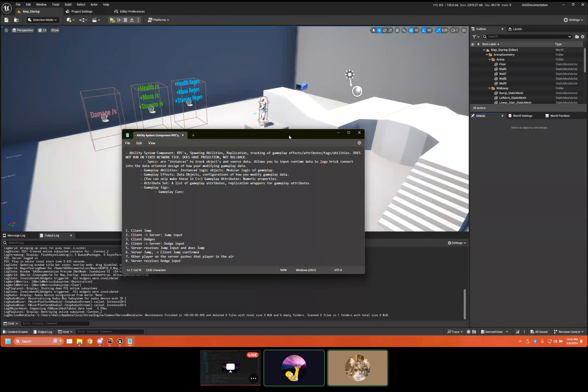Gameplay Effects recently had a huge refactor — they're now modular. They used to be a giant monolithic data list of things to configure. Every designer hated dealing with them because there were all these dropdowns and the categories would reorder every time you opened one, so you'd never have the same order — you'd be looking for modifiers and they'd be at the top, then at the bottom, then in the middle. It was terrible. They've cleaned it up and made it a lot easier to digest. Gameplay Tags are just hierarchical strings — that's it.